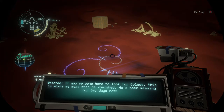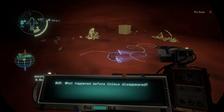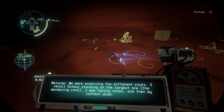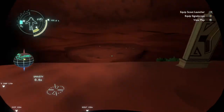"If you come here to look for Coleus, this is where we were when he vanished. He's been missing for two days. Your strange wandering rock friend is here, but Coleus isn't. Coleus and I observed this unusual-looking rock shard and several smaller rocks in at least two other caverns — unsure if this is relevant. What happened before Coleus disappeared? We were examining the different rocks. I recall him standing on the largest one. I was taking notes and then my lantern died. When I lived again, he and the rock were both gone."